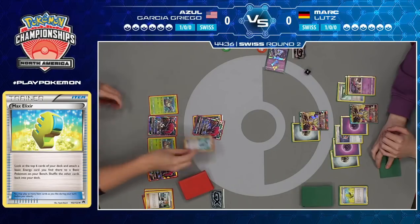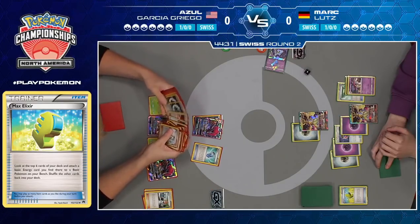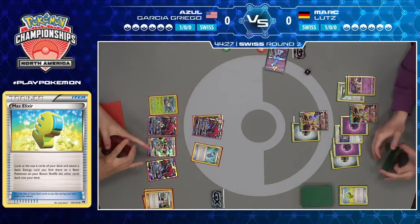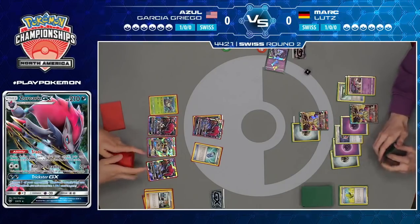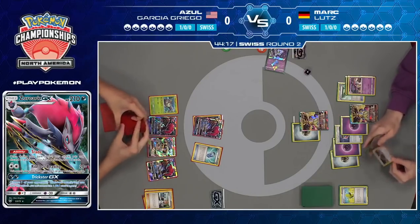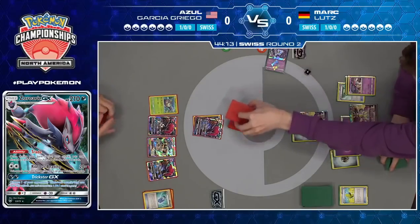Azul is getting a great turn two here — already three stage ones out and about to see a fourth. This is about as good a start as you could hope for. But you see the stark contrast between the two decks. When Azul does his perfect turn two, he ends up doing 120 damage. In Mark's perfect turn two, he can do like 8,000 damage — approximately, more or less. So we're in that ballpark.